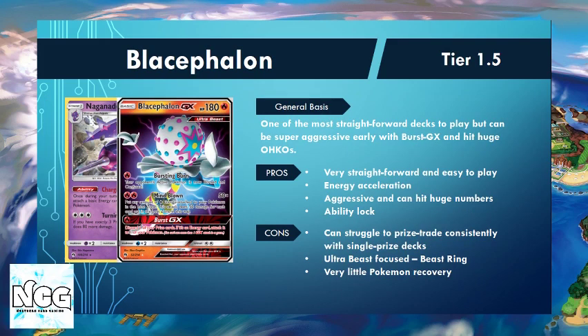The second deck in Tier 1.5 is this Blacephalon build — probably the most straightforward deck in the format right now, and personally one of my favourites. We can be super aggressive early, get our Burst GX off, put loads of energy onto the board, and hit big numbers with our Mind Blown attack. We also have Naganadel, which helps get energies onto the board with the Charging Up ability. We can bring energies back from the discard pile and recycle them to keep charging up Mind Blown. The downside is we are very Ultra Beast focused — we need our Beast Ring in play, and decks that force us out of Beast Ring turns by taking odd numbers of prizes or multiple prizes at once can be a problem.